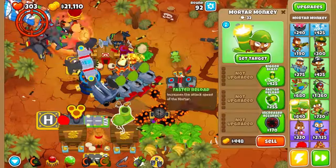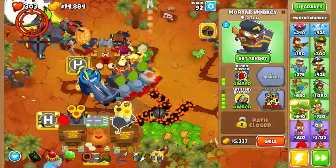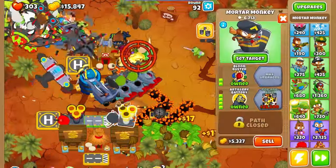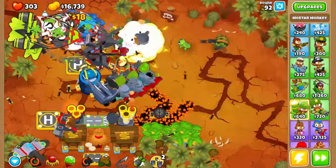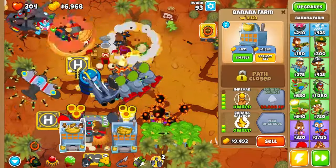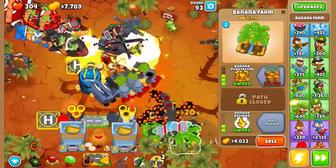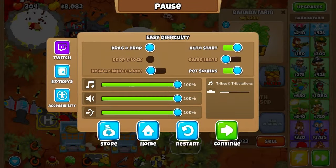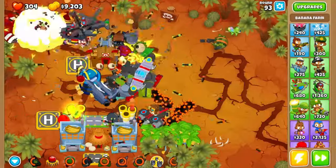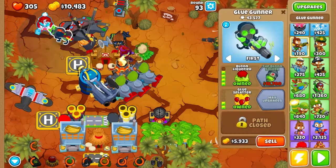Another mortar - artillery battery and balloon buster, increase radius. Start the target around here. We've got different targets for each mortar so that it covers all of the track. We need XP to increase - let's get the other one. Let's stop the auto-start because it's getting crowded with the balloons, so I'm gonna have some time to think and upgrade.